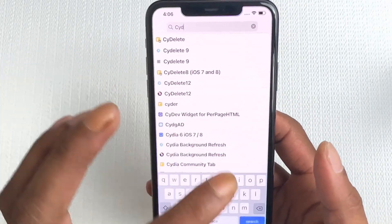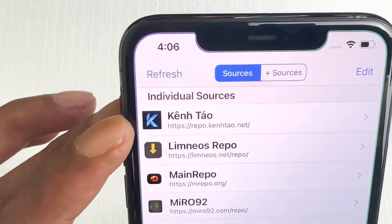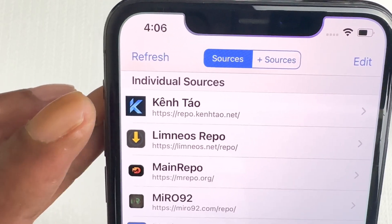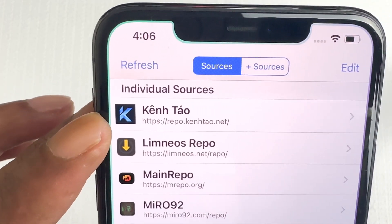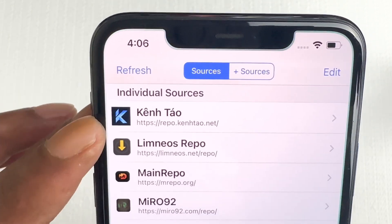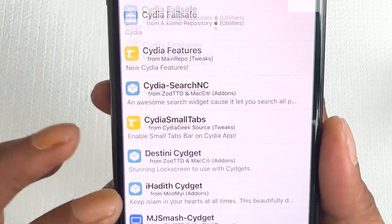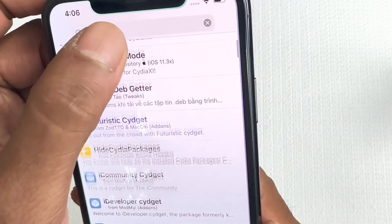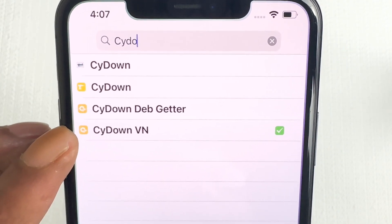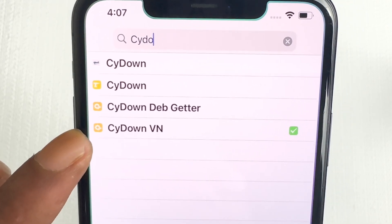To download CyDown VN, you need to add this source to Cydia: repo.kinto.net. Pause the video to add this source. Once it's added, go to the search bar and search for CyDown. Make sure you download the one that says VN — that's the updated, working version. You'll see a green checkmark if it's already installed.